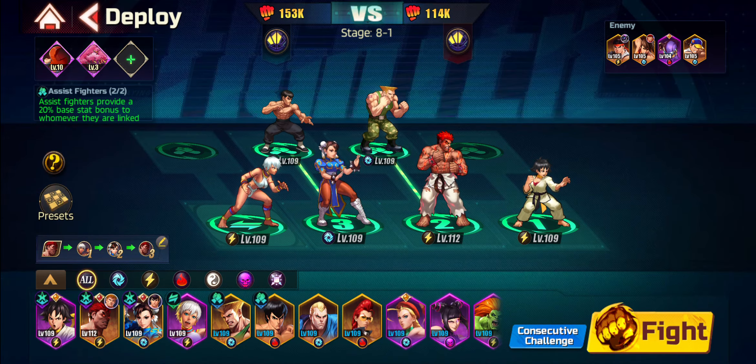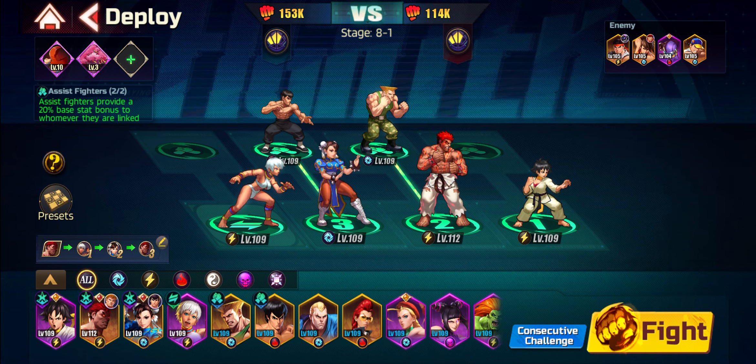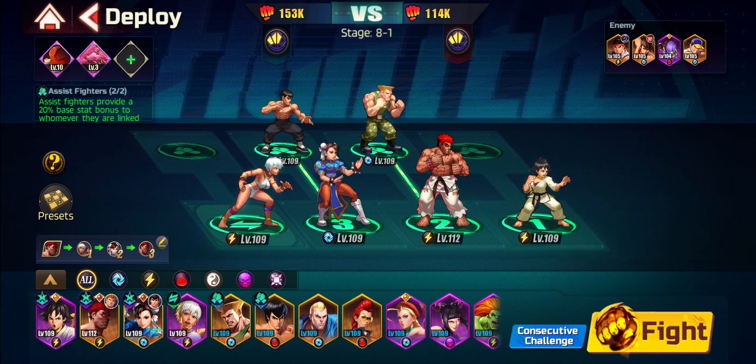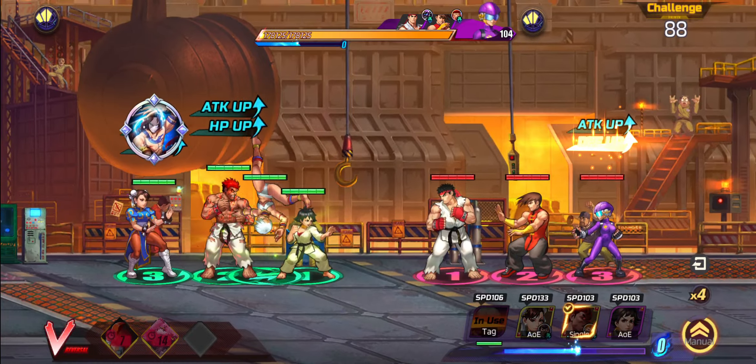That's basically the team working incredibly well for me. I do have Juri — I tried throwing her in a few times, however I'm missing the right equipment for her, so playing Juri in a team like this may not always work. You might even have to switch around your teams depending on which stage you're at. If you have Bison and Juri together with Mad Ryu and Elena, you've got yourself an S-tier team that will dominate anything.